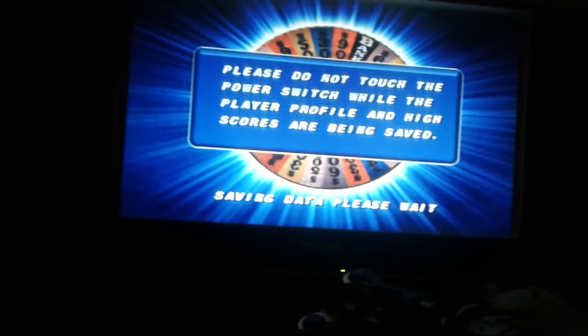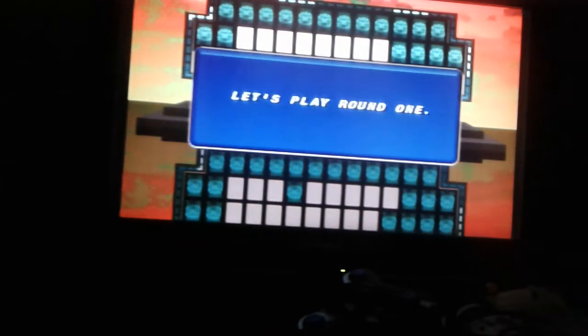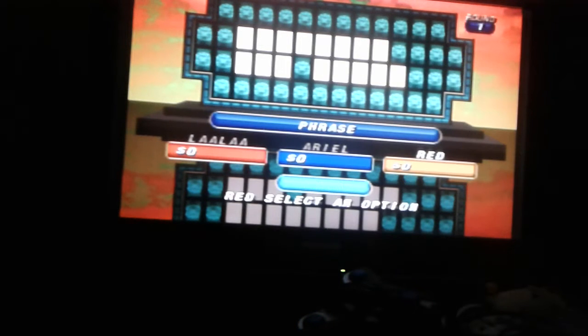All right. Spinning wheel go first. Lala, you start us off. Aria, $600. $500. And red, $800. $2,500 a bag in the first round. We're going to play for cash, and here's the first puzzle. The category is Phrase.